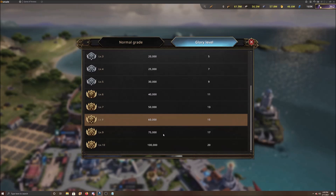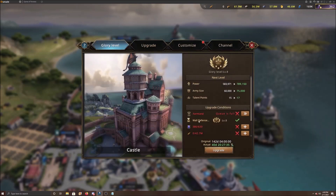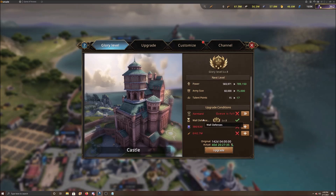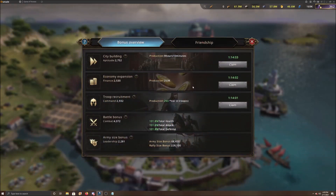To upgrade the castle glory level, you need honor banners. Clicking back, you can see the number needed - for my next level nine it's going to be 630 banners, so it takes a lot. Make sure you participate in events to get them. They're not extremely difficult to get, but you need a large quantity of them to upgrade the castle glory level.